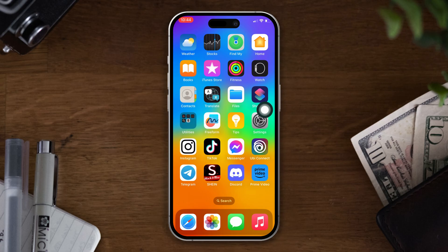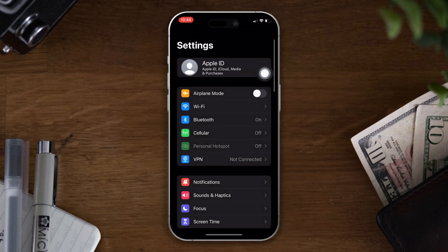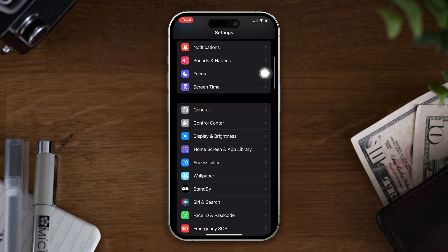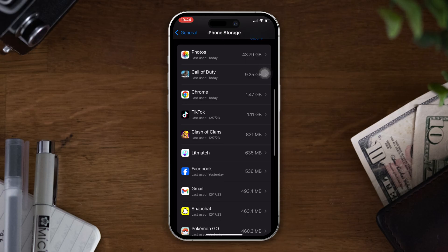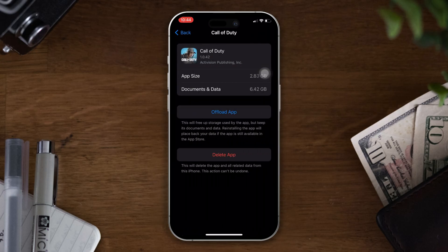Solution four: offload the Call of Duty game. Open Settings, scroll down, tap on General, now tap on iPhone Storage, find the Call of Duty game, tap on it, tap on the 'Offload App' button, and tap Offload again.